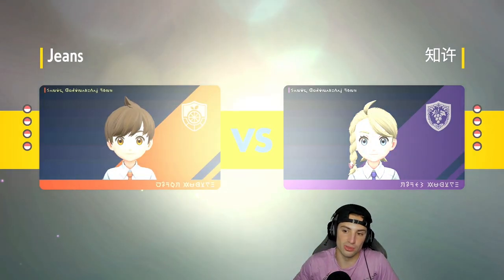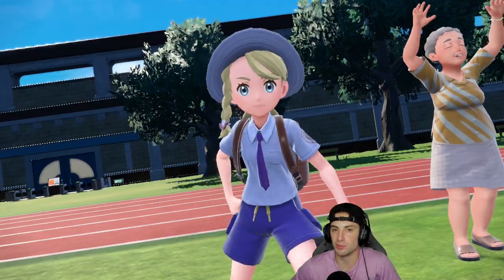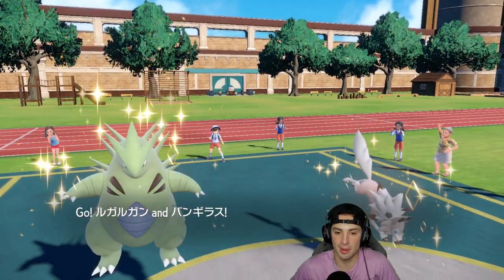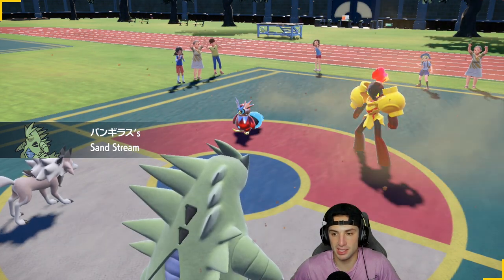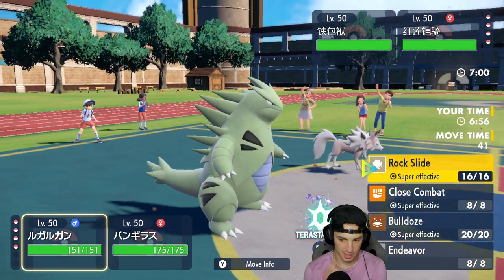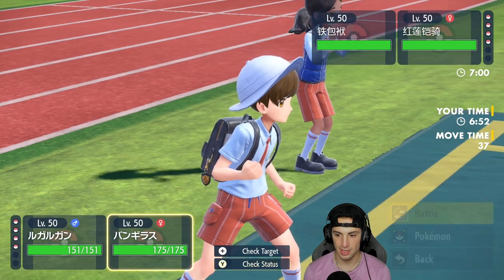We didn't bring Don Dozo and Tatsugiri but I like to lead Don Dozo and Sylveon. A lot of people usually think you're going to swap out the Sylveon for Tatsugiri, but at that point you can just go into some big time Hyper Voices with Choice Specs and get off some crazy damage. They end up leading Armarouge and Iron Bundle, so no Fake Out, but we get the sandstorm cooking.